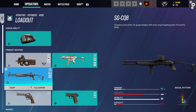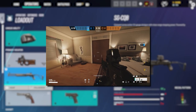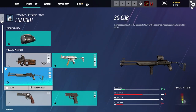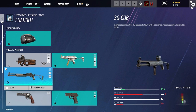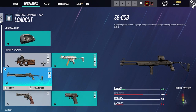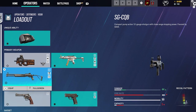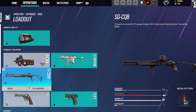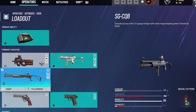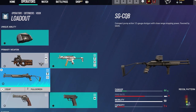The next one we have is the shotgun — the SGCQB. It's a compact pump-action 12-gauge shotgun with close-range stopping power, favored by the GIGN. It's not too bad to run if you want to be shotgun Rook. Shotguns got buffed. The damage for it is 44, no fire rate, mobility is 50, and the capacity is 7 rounds. You want to use those 7 rounds wisely and try to line your shots up as best you can.